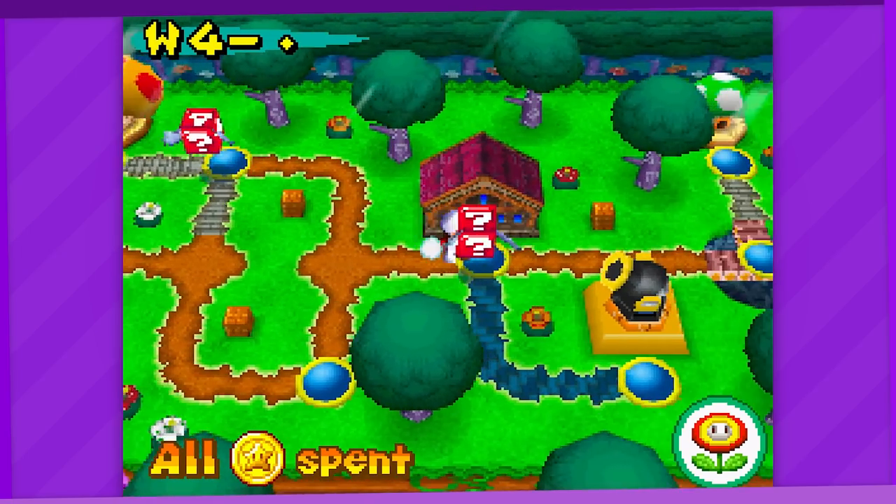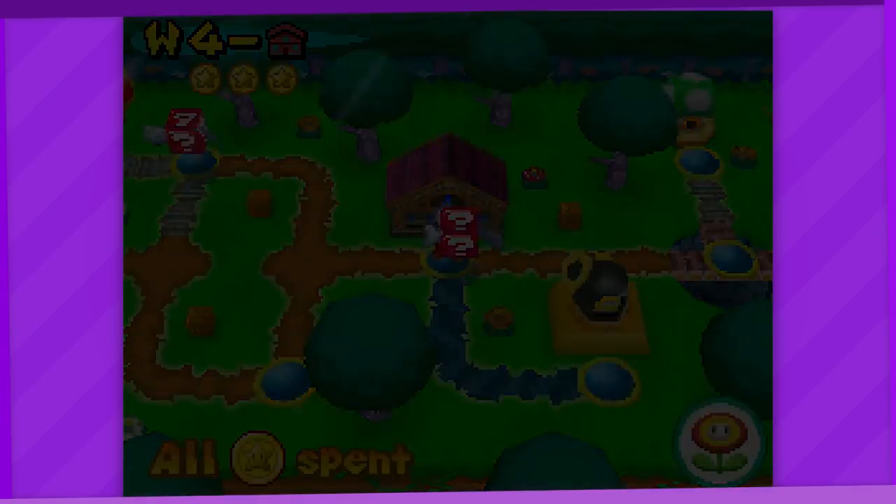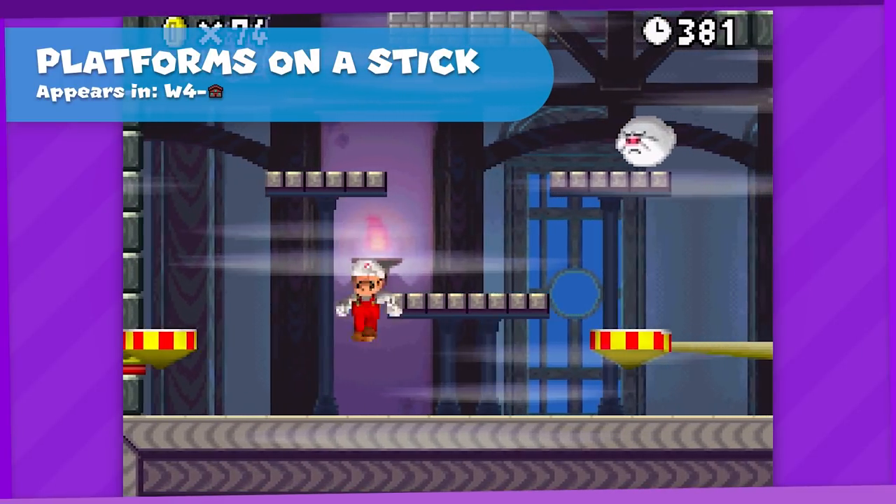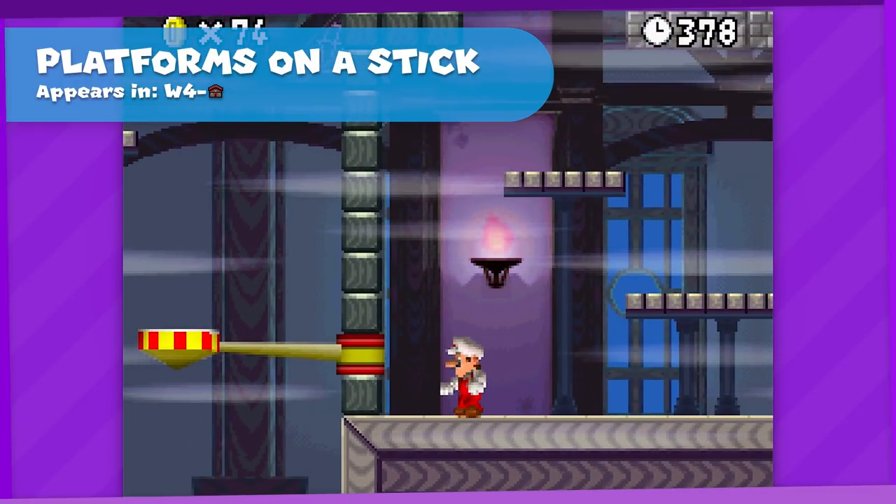Up next is our first ghost house of the day, so this oughta be good. The World 4 Ghost House features these platforms on a stick that are basically one-way gates but look pretty cool while being them. B tier.